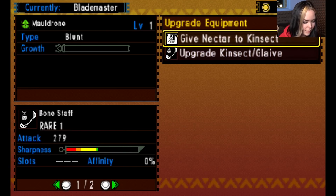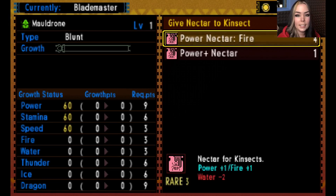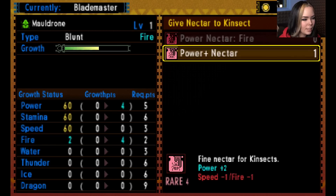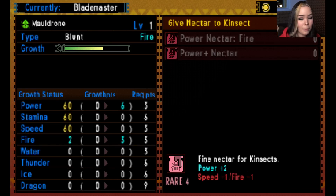We can give nectar to our kinsect — it's basically the way to power up the insect. You see that growth bar? Every time it's filled up, you can actually upgrade your kinsect. It's kind of like evolving it like a Pokemon. Depending on what nectar you give it, it affects how strong your insect is and how fast it is. Power nectar fire would help with fire resistance and fire power, and power plus nectar makes the weapon stronger but also slower. I'm just going to give it all of these because it's so early, and we cannot upgrade it until that bar is full.